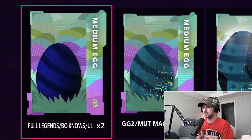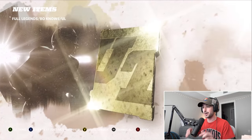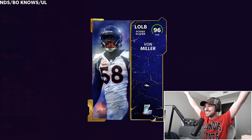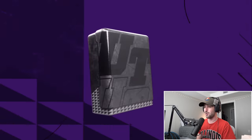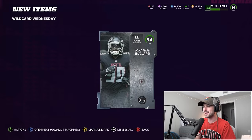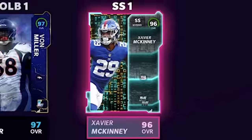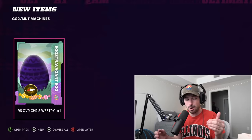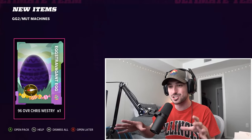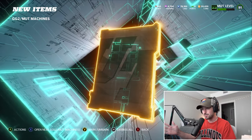Onto the medium eggs — full legends, bonus, or ultimate legend cards. 95 free safety Brian Dawkins — that's an upgrade. We only have one more of these full legend/ultimate legend cards, so I really want a good one. Another gold legend — 96 overall, and we needed a left outside linebacker. Next, a wildcard Wednesday medium egg: 94 left end. Then a big one — 96 Xavier McKinney, a new starting strong safety. And then — whoa — it opened into an extravagant!